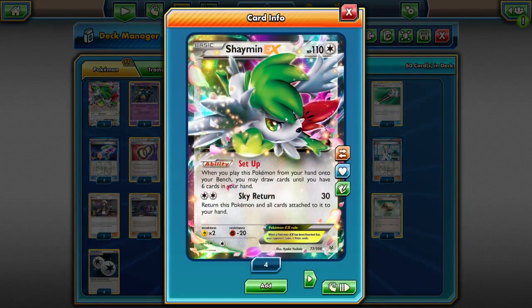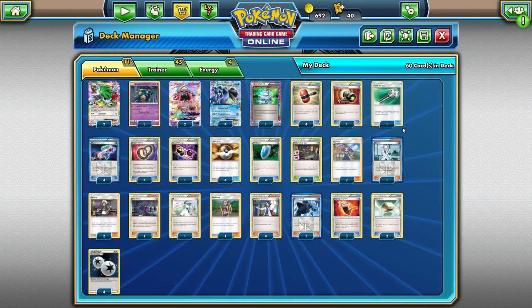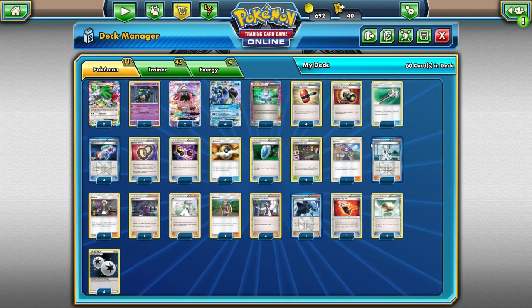We're also playing two copies of Shaymin EX for the Setup ability. I know a lot of people don't like Shaymin anymore because they favor Topolele, but I think in this deck we like having both. Topolele searches out our supporters, but Shaymin is really aggressive — we can quickly thin out our hand with cards like Ultra Ball and Plumeria, then use Shaymin to draw cards and hopefully draw into what we need: Virbank City, Lasers, Puzzle of Time, whatever.